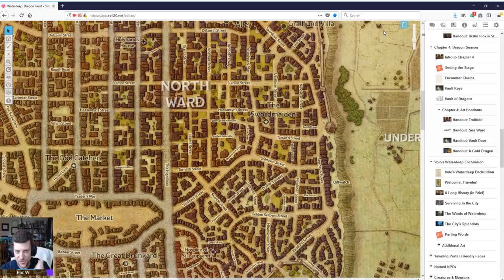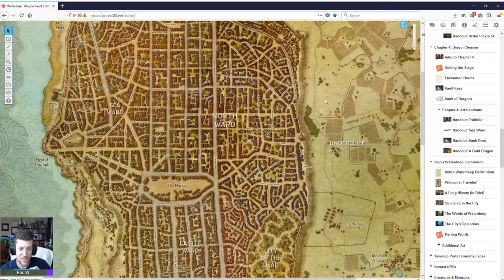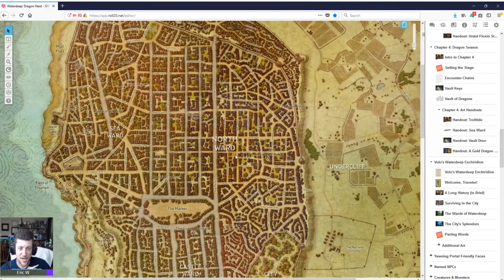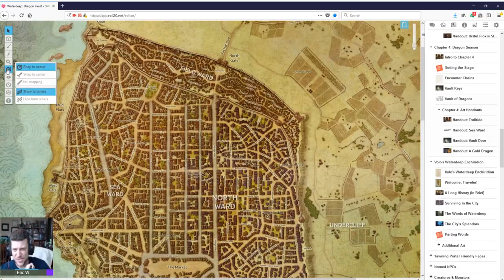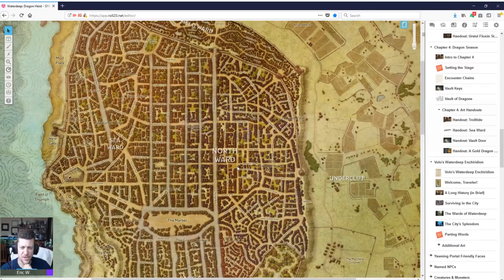I just wish so hard that the other battle maps were given the same attention to detail and artwork that this map was given, because this map is fantastic. I'm glad it is, because you spend a good chunk of your time on it. This map isn't even to scale — a lot of times Roll20 does overland maps to scale so you can drag across and it'll show miles. This one doesn't even do that, so it's very much just a picture you're supposed to look at. There's not a single actual token on this map, which is a little disappointing, but it's a nice map to look at.